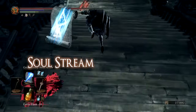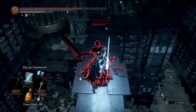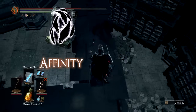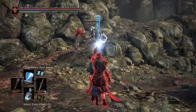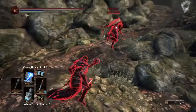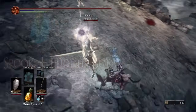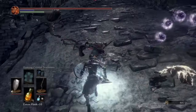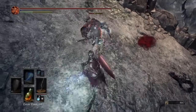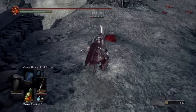Another spell is soul stream — it's one of the coolest spells in the game, really good in PvE but pretty horrendous in PvP due to its lack of tracking, aiming, and very slow casting speed. Another spell to consider is affinity. Although it is a dark spell it is very similar to homing crystal soul mass but with more homing capabilities. A special combo very effective in PvE is spook and hidden body: spook decreases your noise and hidden body blends you into the environment, making you semi-invisible. Coupling both spells in PvE makes you literally invisible — you can run across all the enemies, nobody sees you.